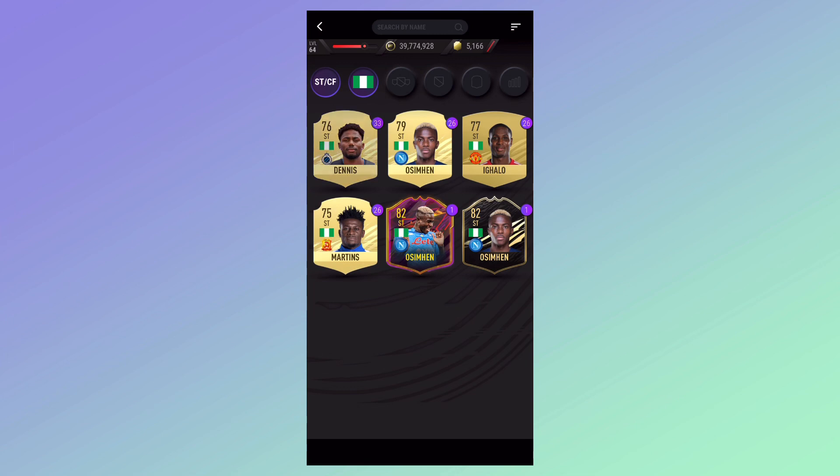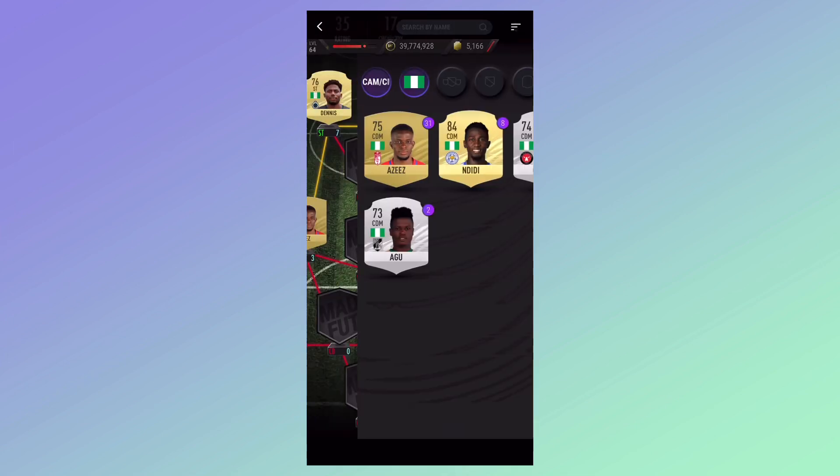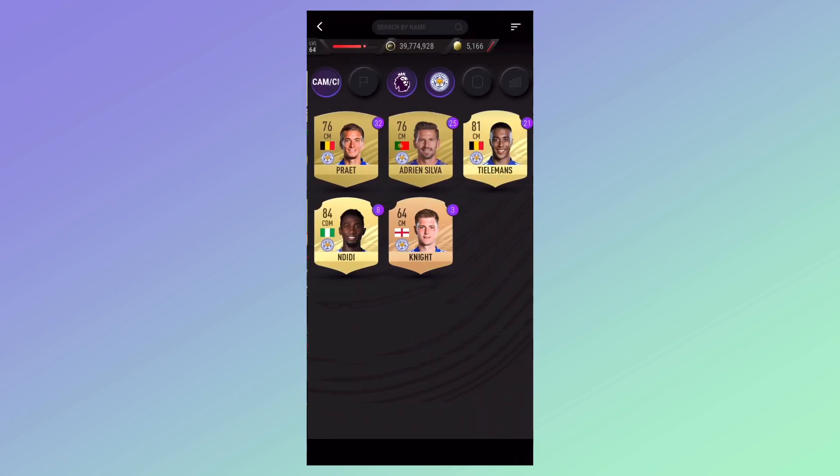Go on to Nigeria and choose Dennis, then at left center mid choose the CDM from La Liga. Now go on to the Premier League and choose Leicester City. When you do that, choose Maddison.